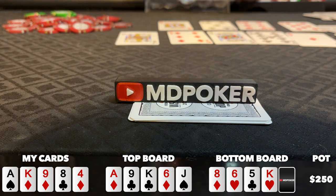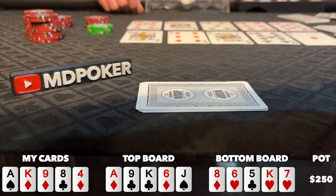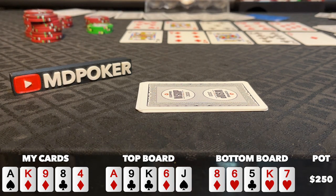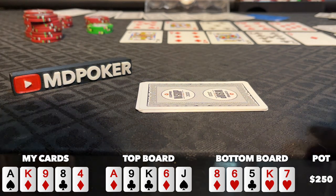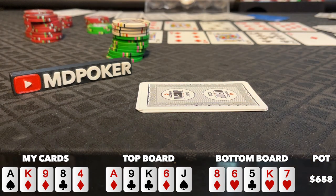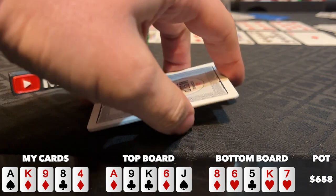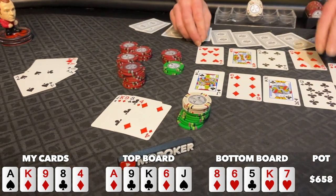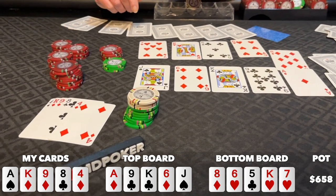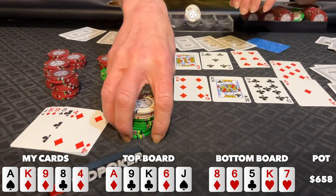Heads up to the river, which comes a jack of spades on top, 7 of hearts on bottom. Nothing changes on top, but I do make a 9-high straight on bottom. I check for a third time, and the cutoff bets pot for 204. I'm looking at the bottom board thinking I only lose to a 10-high straight if my opponent has 10-9, but there are two 9s accounted for — one on top, one in my hand. I make a pretty thin call, and that's when I realize the 7 on bottom completed the heart flush. My opponent has the nut flush on bottom along with a set of aces to beat my 2 pair on top. I get scooped and I'm stuck almost 300 bucks early in this session.